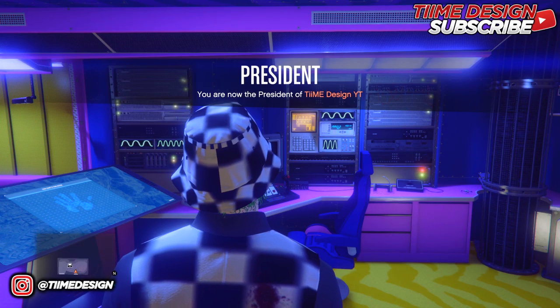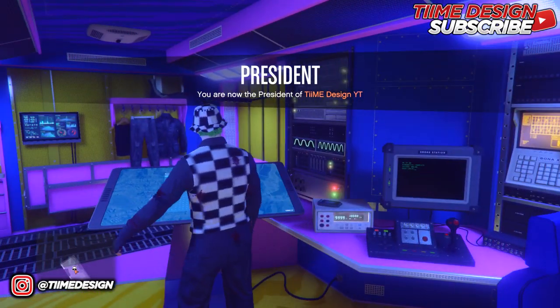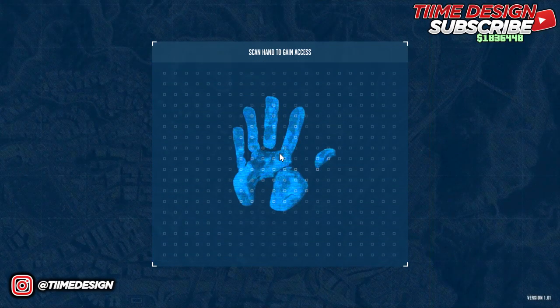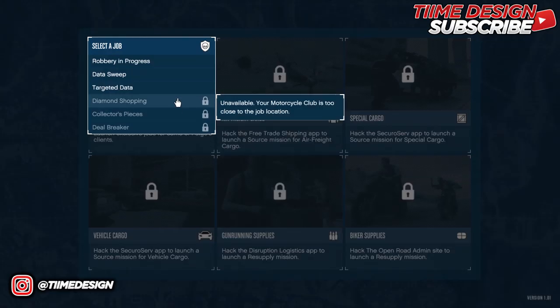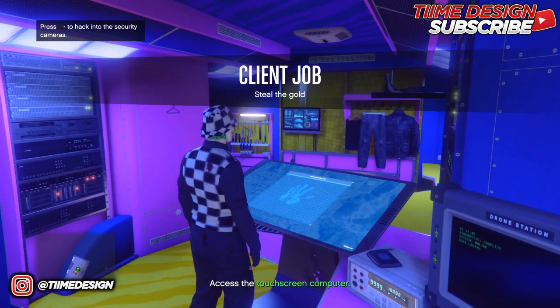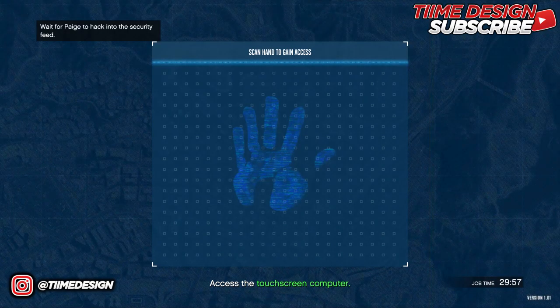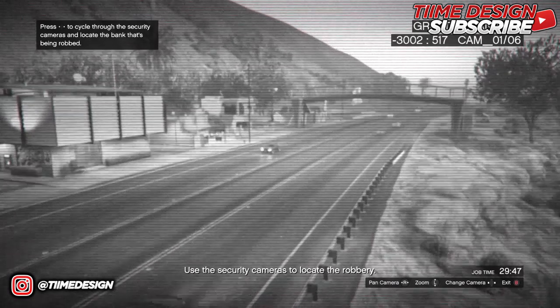Once you have the requirements, head inside the Terrorbyte. Inside, come up to the touchscreen and go into it. In the touchscreen area, go to Client Jobs, pick Robbery in Progress, and press confirm. They'll then tell you to go back into the touchscreen to find where the robbery is happening, so go back in and keep switching cameras until you find it.